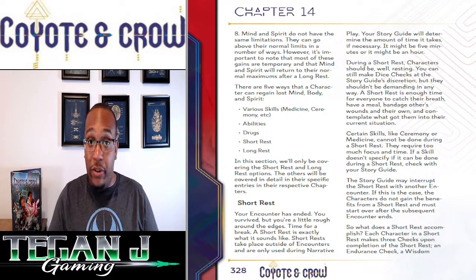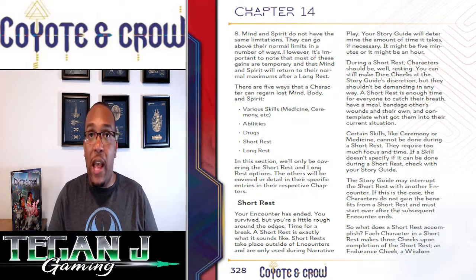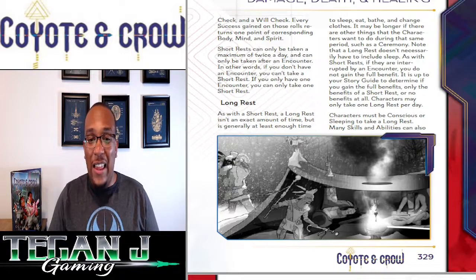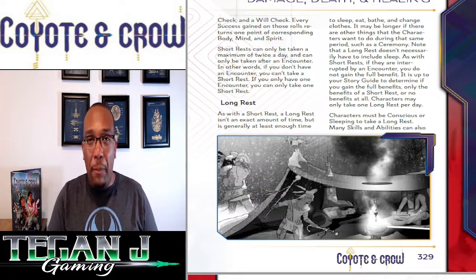For a long rest, you make those same three checks — endurance, wisdom, and will — and recover successes in the same way. The big difference is you also gain points equal to the stat score itself. So if you have a 5 in endurance, you get 5 body points back on top of whatever you rolled. I like that this reflects narrative reality — it's more immersive than 5e's near-death-to-full-health overnight rest, since your mental fortitude and physical strength actually factor into your recovery.